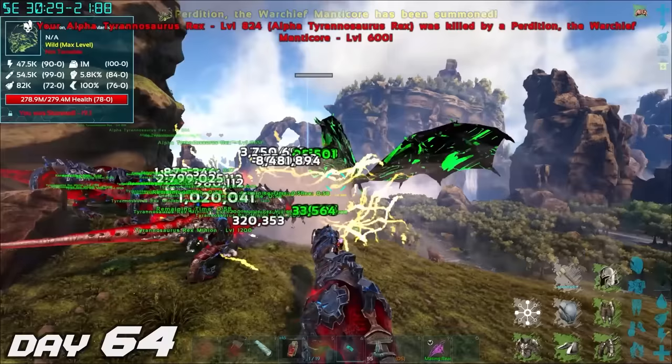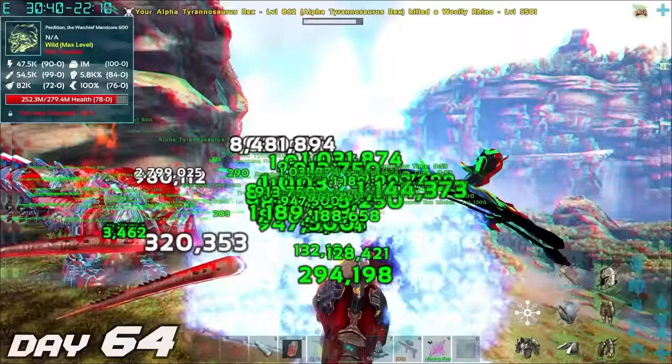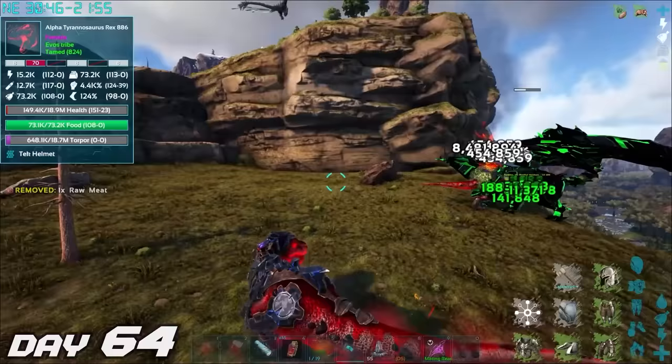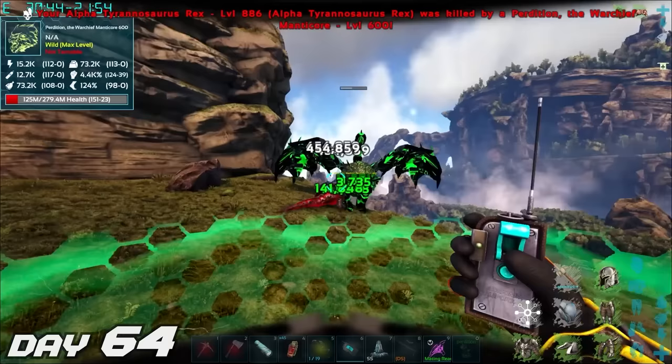With the green manticore ready to fight, I send in my rex army. As we were fighting, I saw my entire screen go red — he is wiping out everything with ease. I kind of bit off more than I could chew, so I just leave him there and return back to base. I'm going to have to rethink this and come back later.